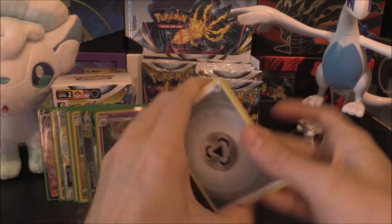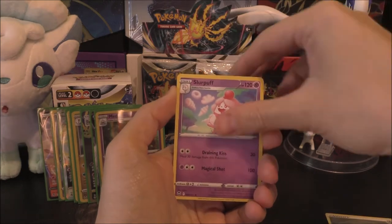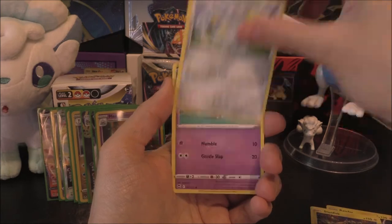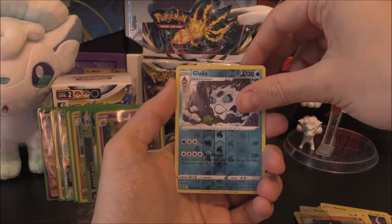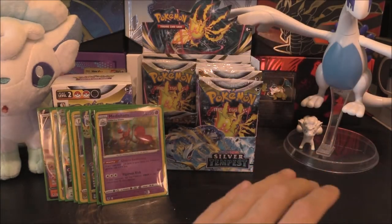Metal Energy, Slurpuff, Honchcrome, Raichu, Stunfisk, Togedomaru, Esper, Smeagol, Litten, Glalie Reverse again, and the Rare or Better of Virizion right there. Another Lugia pack - always good when you pull the card you want from the set.